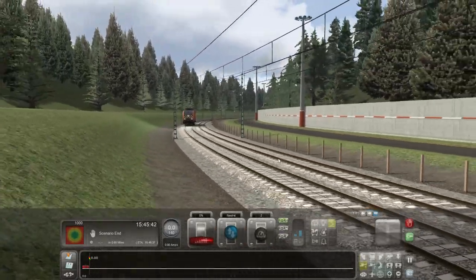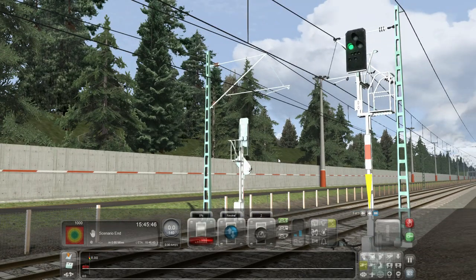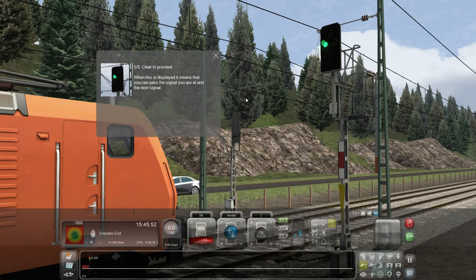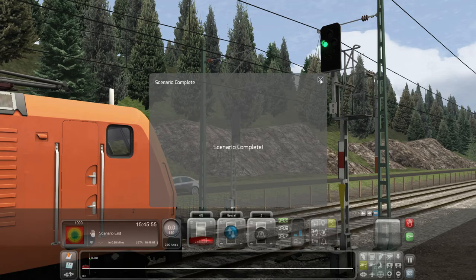Here we go — it's green, so it's good to proceed. He's gone past the last signal and is clear to proceed. We're at the next signal and there goes combined signals — simple as that. That was actually quite simple. Scenario complete.